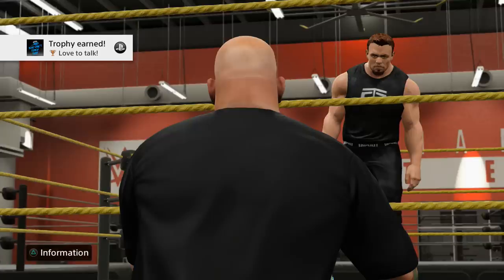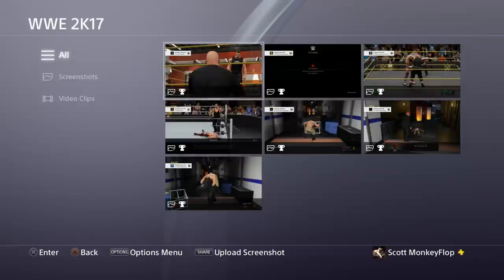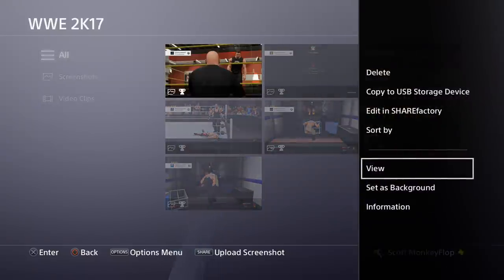I'm going to select this screenshot — that's me as a WWE champion — and set it as my background. Once you've selected your image, you're going to hit the Options button. That's where the Start button used to be on PlayStation 4 — for you old-school folks. Click on that and you'll see 'Set as Background.'